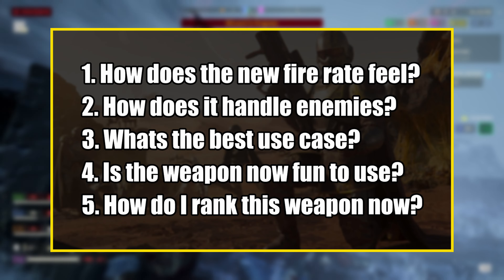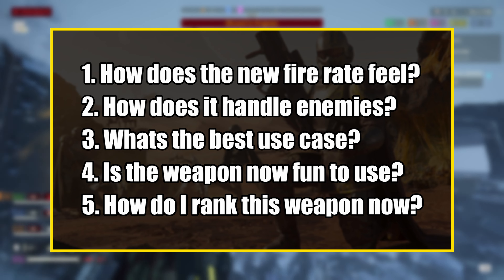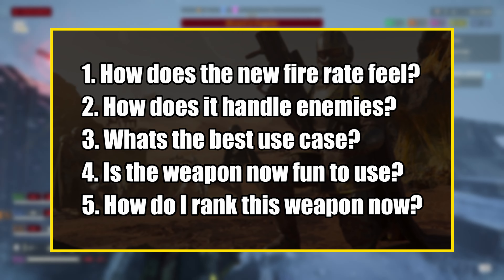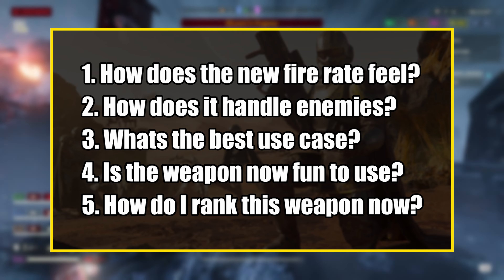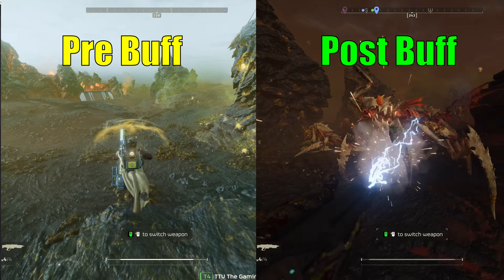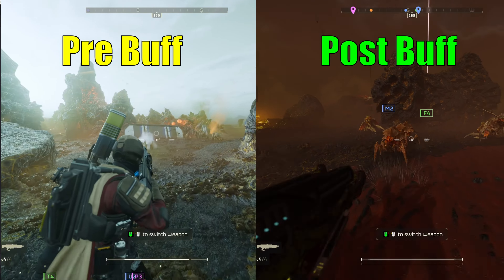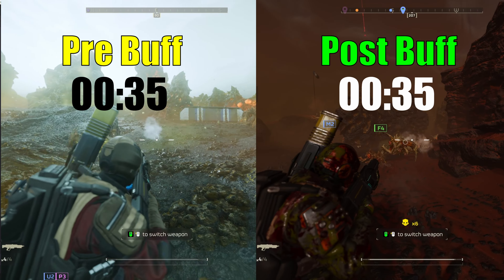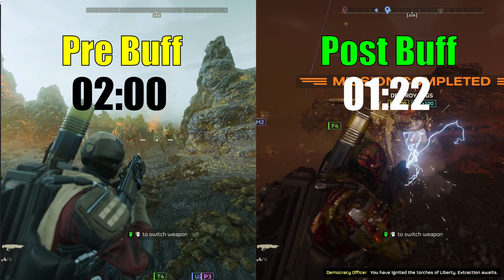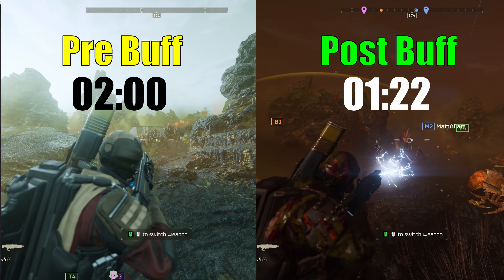The main questions I wanted to ask are: how does this weapon's new fire rate feel? Does it actually feel like a solid option for dealing with ads now? What are the best use cases? Is this weapon just fun to use now? In this first round of clips you're going to see the fire rate change with a timer so you can see exactly how much time you're saving between shots. Post-buff is now at 1.2 seconds and pre-buff was at 2 seconds — definitely a huge improvement.